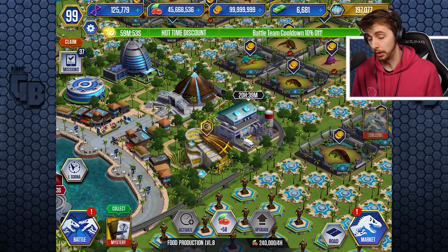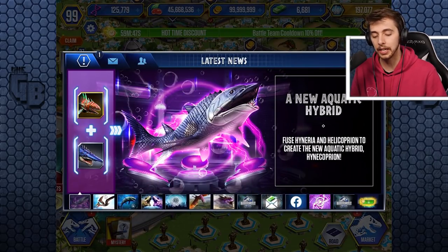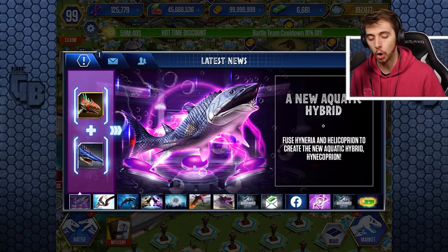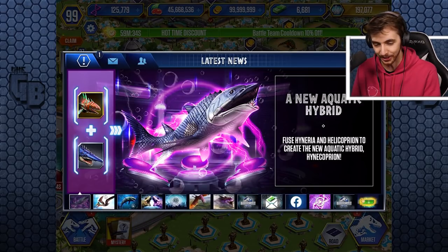The main reason why we're here today is because the new hybrid is here! Fused Hyneria and Helicoprion to create the new aquatic hybrid — Hynecoprion. Oh! He's a fishy! Does it have, like, a buzz saw? Oh, it does! Look at that, with its spiky mouth. That's cool.